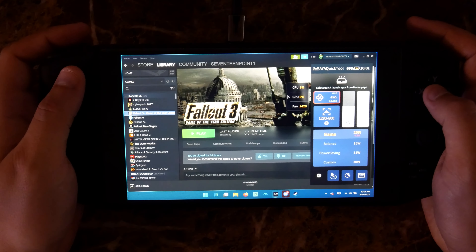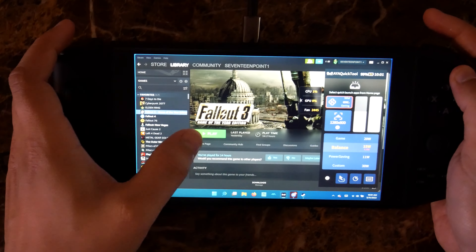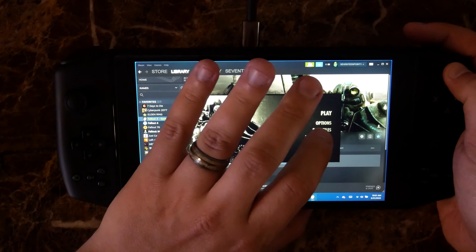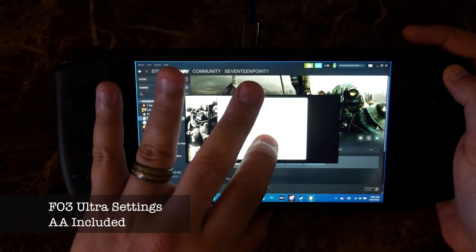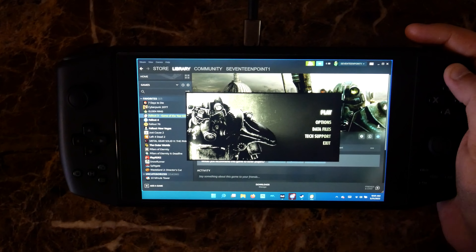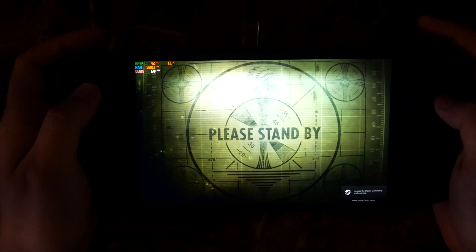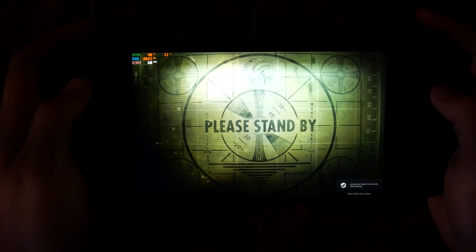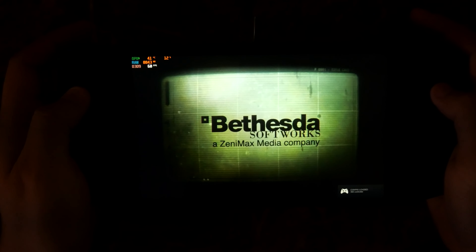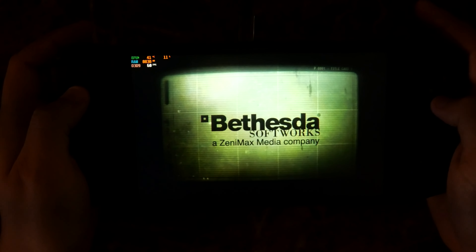Let's start with 15 watts on Fallout 3. The settings are actually going to be set to ultra, as you can see. And by the way, another reason why this video has taken a while to come out is because I have a new camera and a new mic. I was waiting on the mic particularly to show up; I was testing out the camera and making sure that worked, but it seems like it was the mic that was taking a little time.